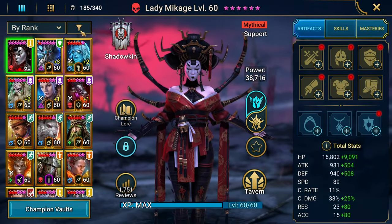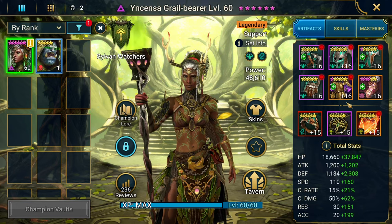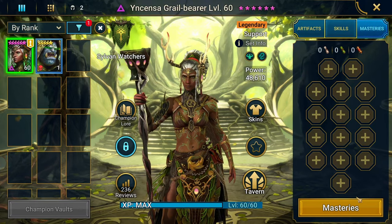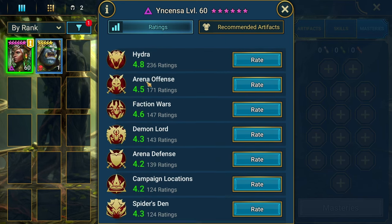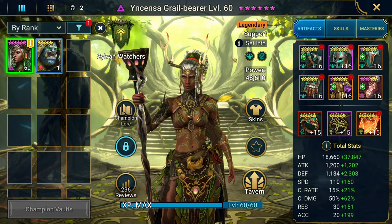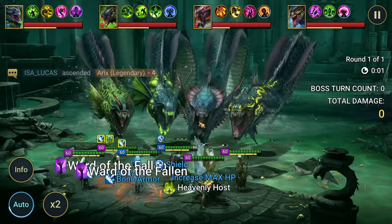Before that, I wanted to show you guys this build I have for Incensa — she's in Relentless and one set of Protection, with accuracy substats. She's not fully optimized but she is fully booked; no masteries yet because I haven't decided if she's worthy and I don't have gems right now. She's highly rated in hydra and decently rated all around. The point of Relentless is I want her to take as many turns as possible.